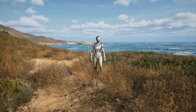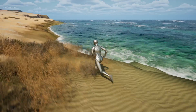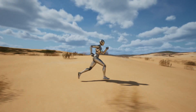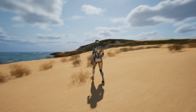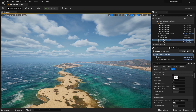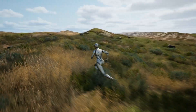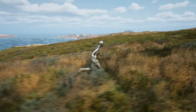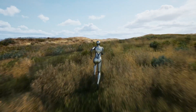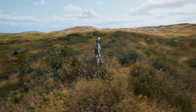Welcome back to another video. Today we're going to be checking out Ultra Dynamic Sky plus Oceanology plus this photorealistic landscape. I've combined all three of these marketplace assets to create what I think is a really nice realistic environment with a beautiful ocean and sky system. These are all paid assets from the marketplace — I'm not sponsored by them in any way, but I'll leave links in the description below.